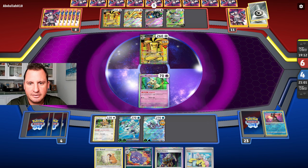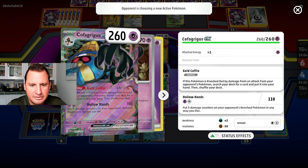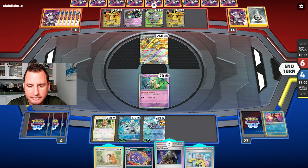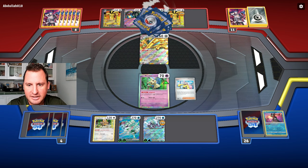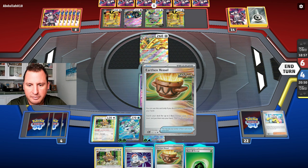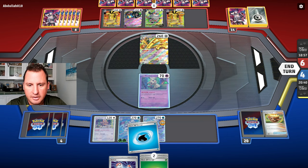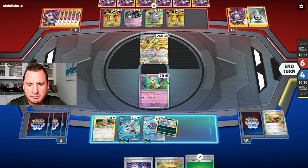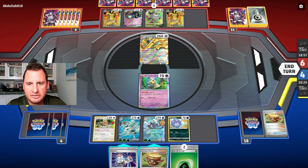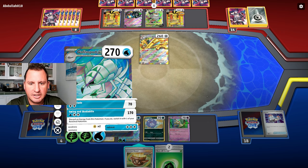They're gonna retreat and come up with Cover Gigas: if this Pokemon is knocked out by damage from an attack, put five damage counters on your opponent's bench any way you like. If I'm able to switch I'll Boss that one up. Earthen Vessel for Bibarel gives me two energy — I'll place one there. I can use Industrious Incisors — there's my Koffing! Let's switch and attack — that's two energy on it.